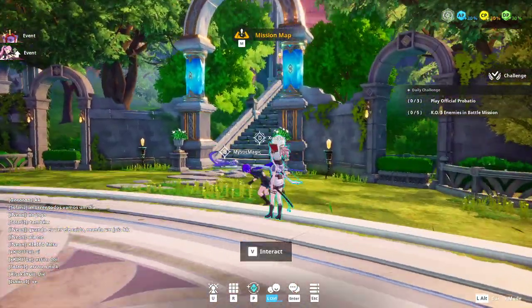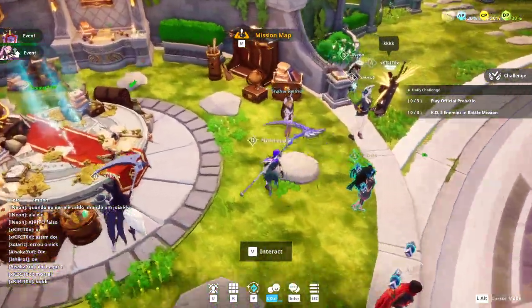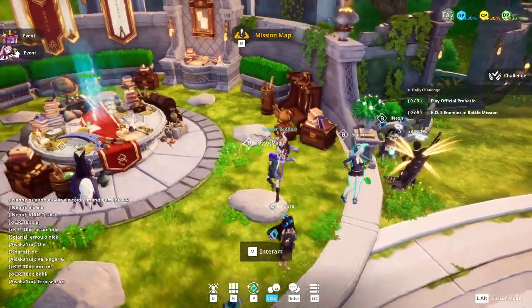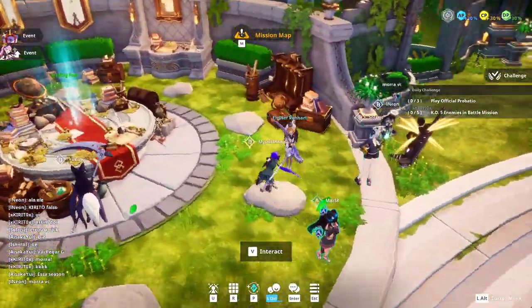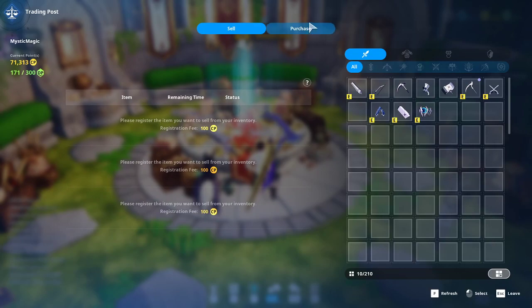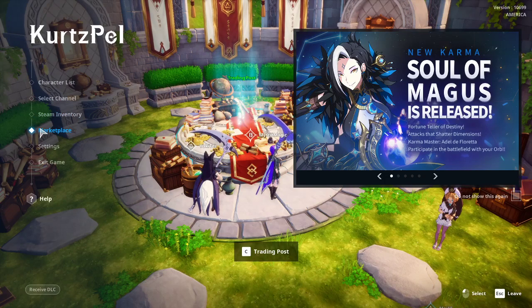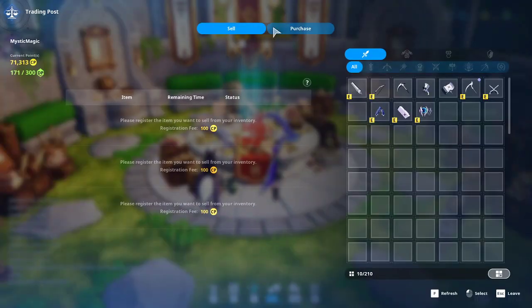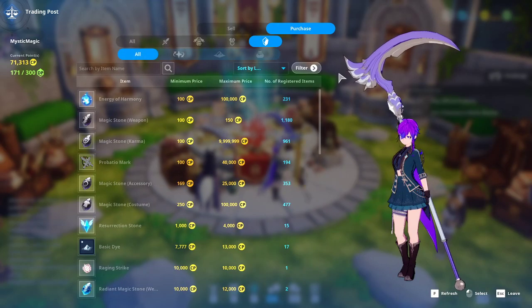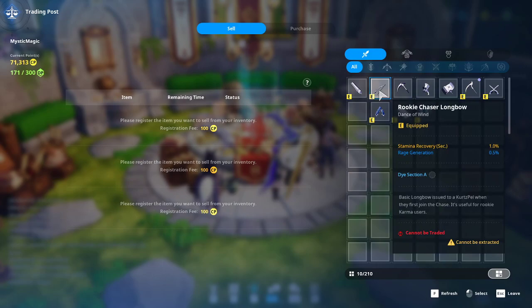Continuing around: there's a library that is currently unused. Here is Ensue — for the thousand people who ask, she doesn't do anything; she's just in the lobby. Then we have the Trading Post, which is the in-game marketplace. Note that the Steam marketplace listed here is no longer supported — use the in-game one. Here you can sell and buy costumes, accessories, consumables, and more from other players. Some items say 'cannot be traded' and cannot be listed on the marketplace.